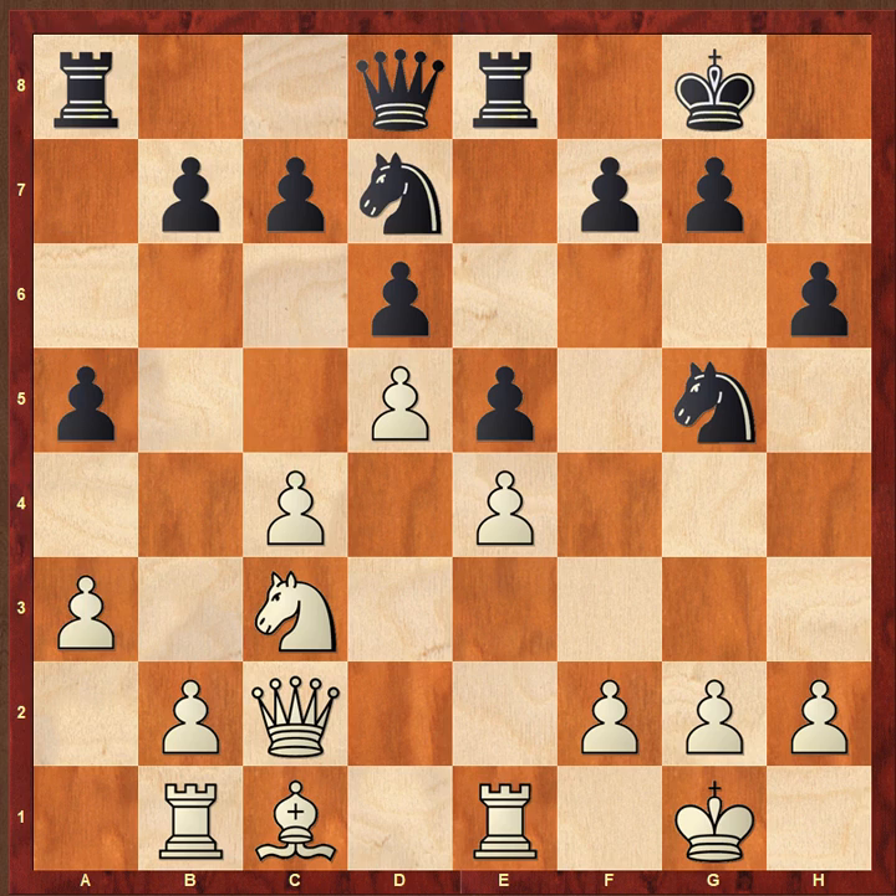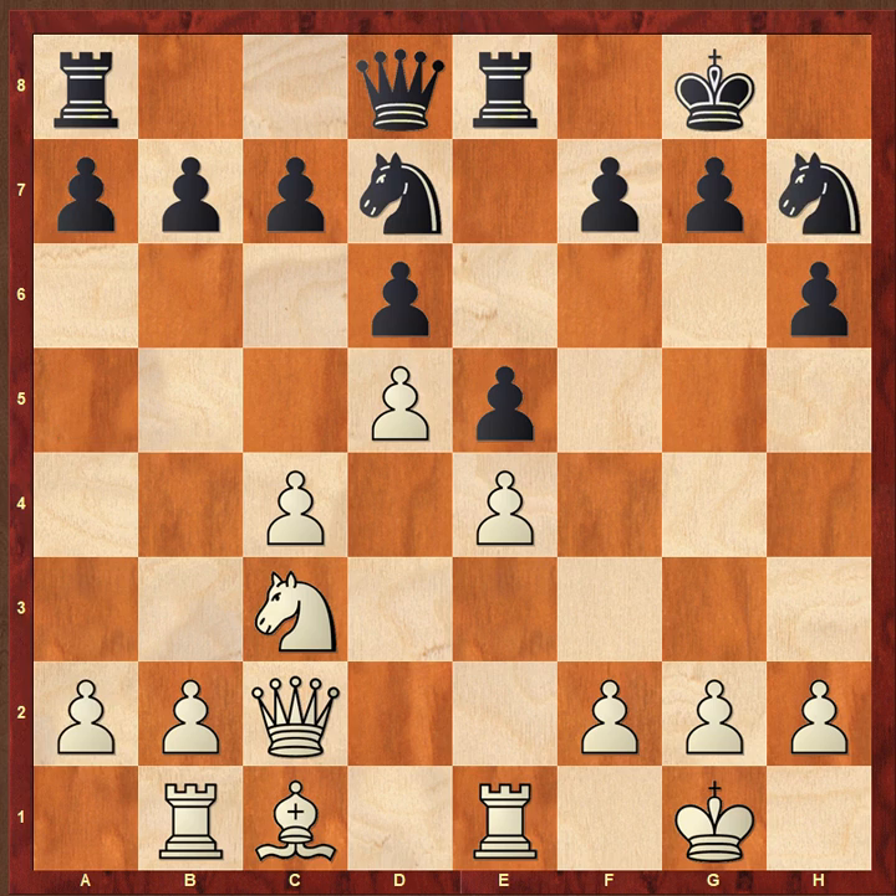After knight h7, if black tries to stop b4 with a5, then simply a3 — and that doesn't change much. Also note: don't try to make any pawn moves on the side of the wing where you are weak or where your opponent is playing. For example, white is playing on the queen side, so it's better not to play e5 because it only weakens your position and accelerates his attack.